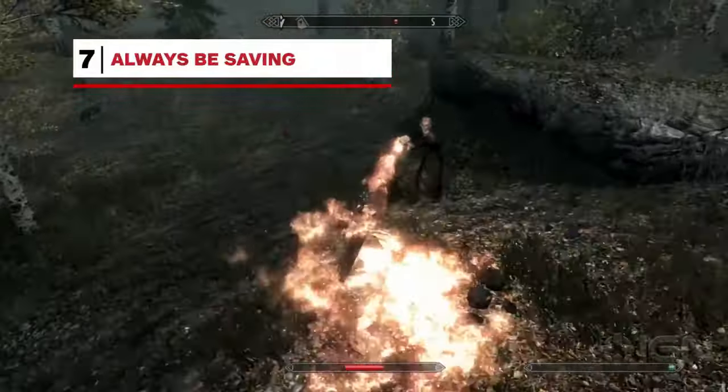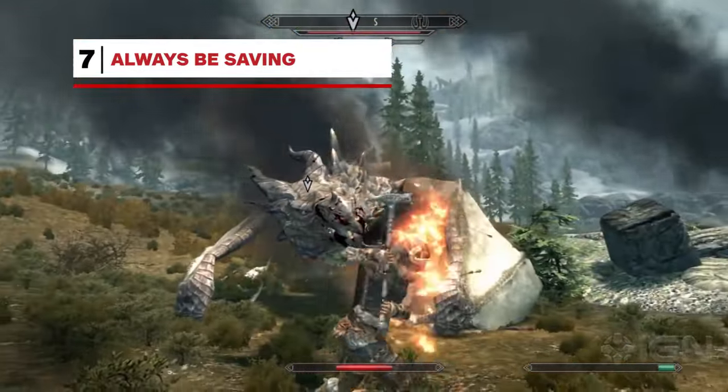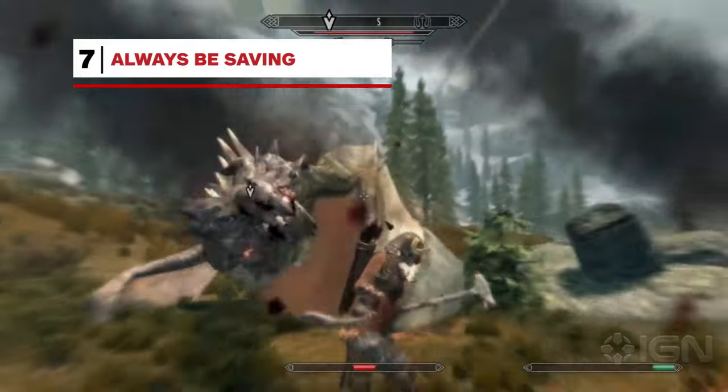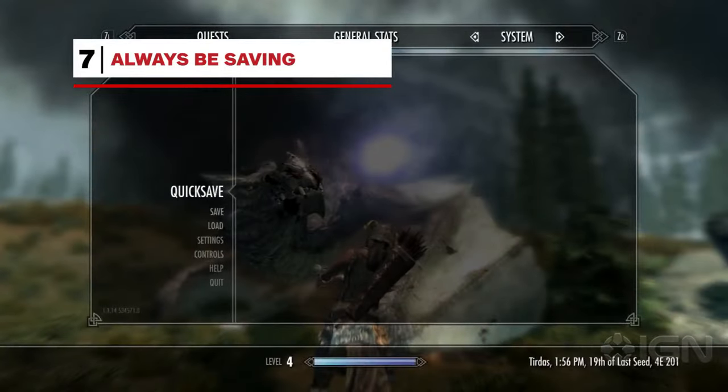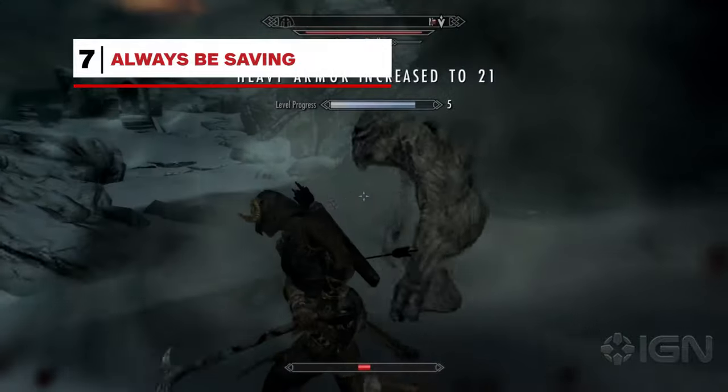Life is brutal in Skyrim, which means you can go from being a godlike Dovahkiin to a corpse within seconds. So save as often as possible. Doing so merely involves a lightning-fast 2-step with the plus and A buttons that easily becomes second nature. You'll be grateful for it when that troll two-shots you, or you make a poor decision.